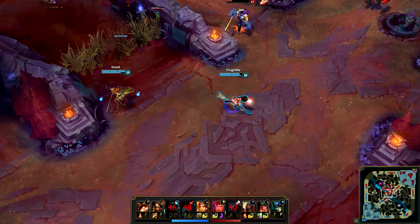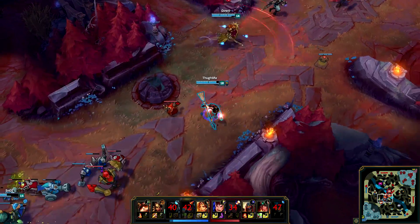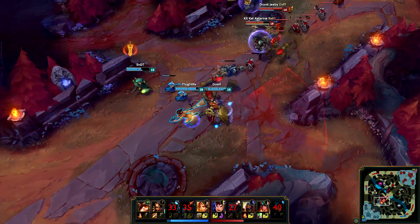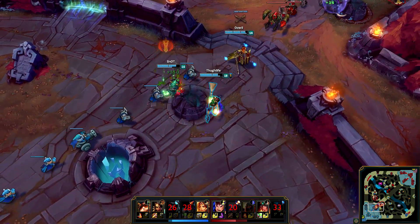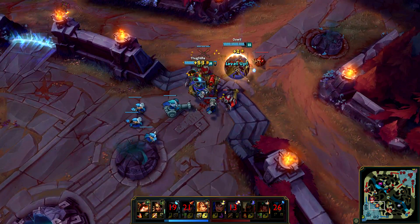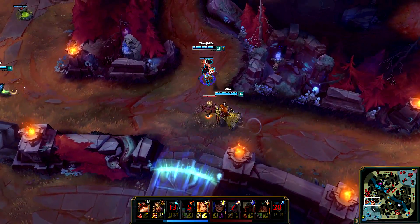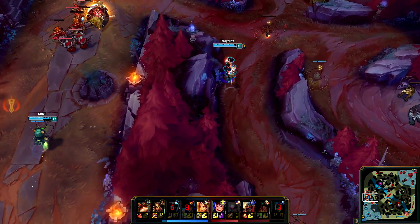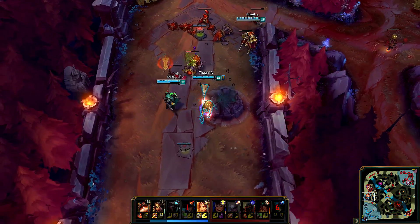Here's something funny - I tried to go for Garen and I accidentally hit the Nami. That's very good for us because now they don't have healing anymore - every bit of poke I hit now will stick. I can't really hit poke with all those spell shields - Sivir, Garen, and Zed all had a spell shield. So just gonna wait until they expire. Our jungle is warded pretty well so they know where I am. Just gonna push out this wave.